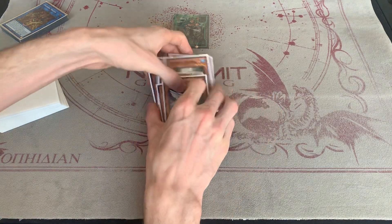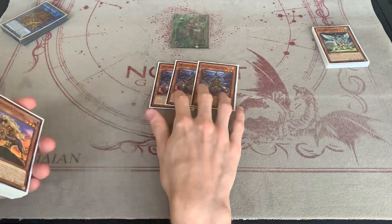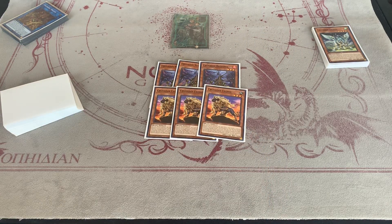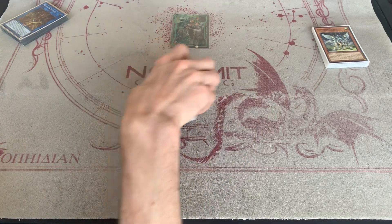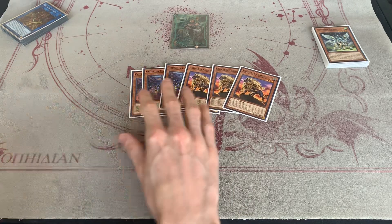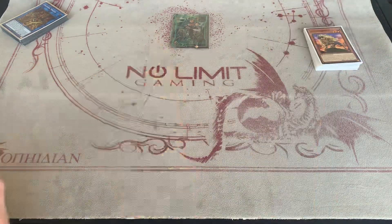We're maxing out on all the Crusadias — three Reclusia, which allows you to pop, and three Leonis. The reason you want to do this is because you have the giant wombo combo with just two Crusadias. You want to maximize your ability to open two Crusadias; it really doesn't matter which ones you open — you're in a good place. If you open Draco, great, but if not, you can just search it. You can probably cut these down to two each, but I think you must play them all at max.